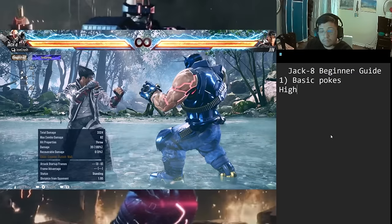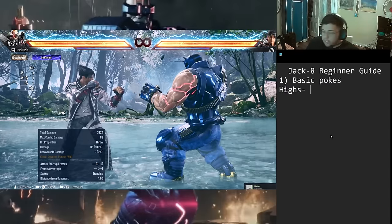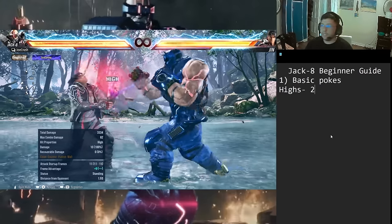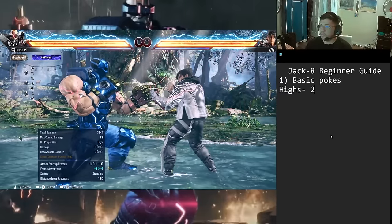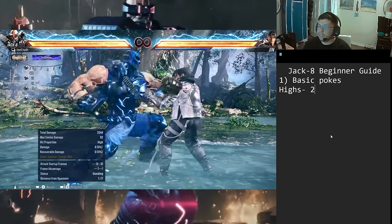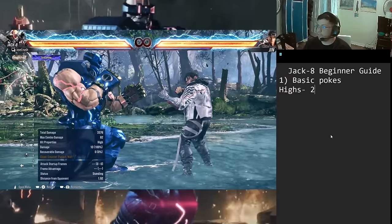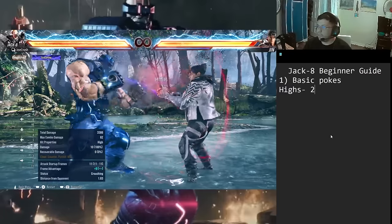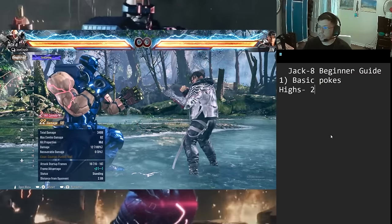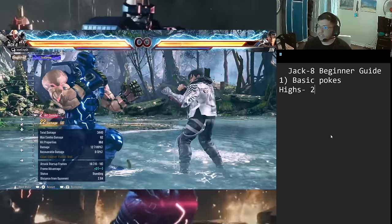For highs we have jab (2) and sidestep 2. First, jab (2) by itself is really really good — plus one, 11 frames. Jack's jab is not 10 frames, it's 11, and this is one of his main pokes. He doesn't have a lot of highs, but this covers all your bases. It tracks pretty well to his weak side when they step left. You also have tons of options to extend it: 2,1 — a quick high-mid check, plus two on block, minus three, decent damage.